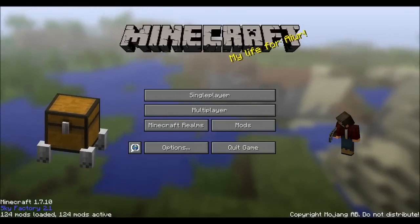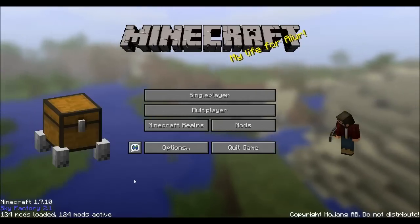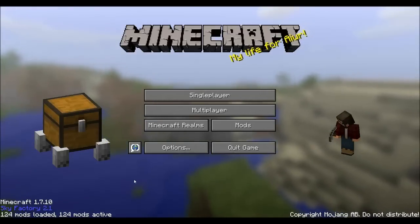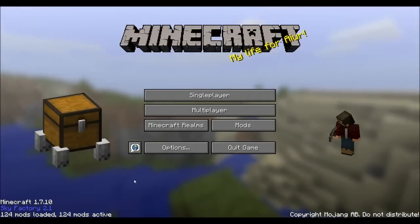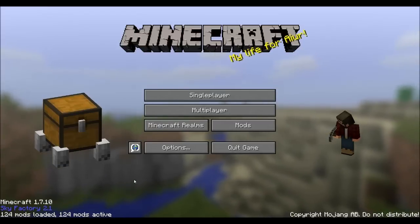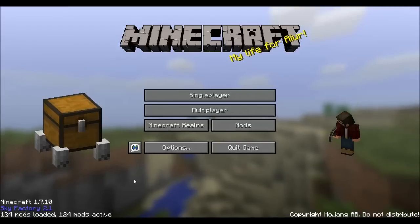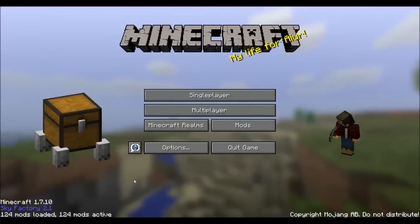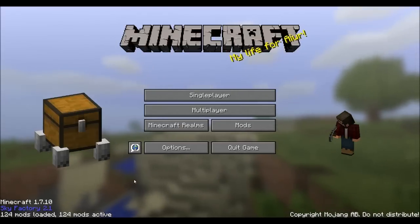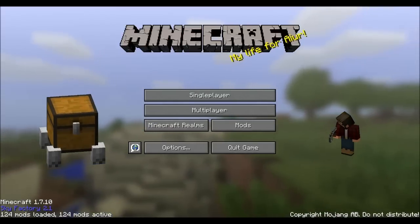There are a lot of mods in this pack — mandatory ones and optional ones you can choose when you install it with the AT Launcher. I installed all of the mandatory mods except I disabled Open Eye because I hate snooper-type tools. It's never totally anonymous and I don't want my gameplay information collected, even though I know it's really helpful for mod developers. There were also a handful of optional mods, and I selected most of them.